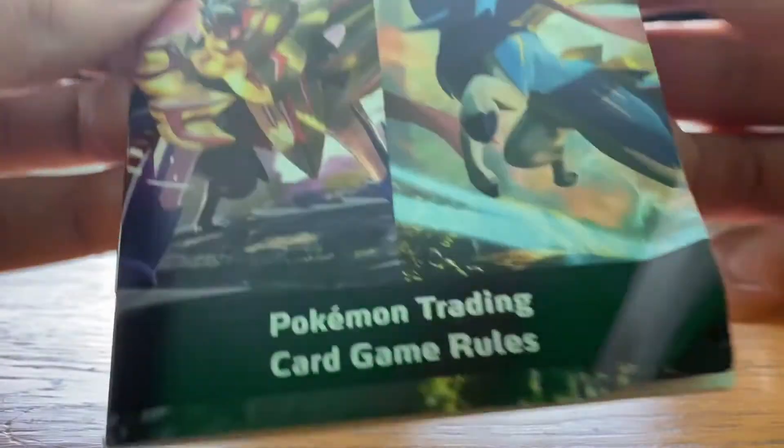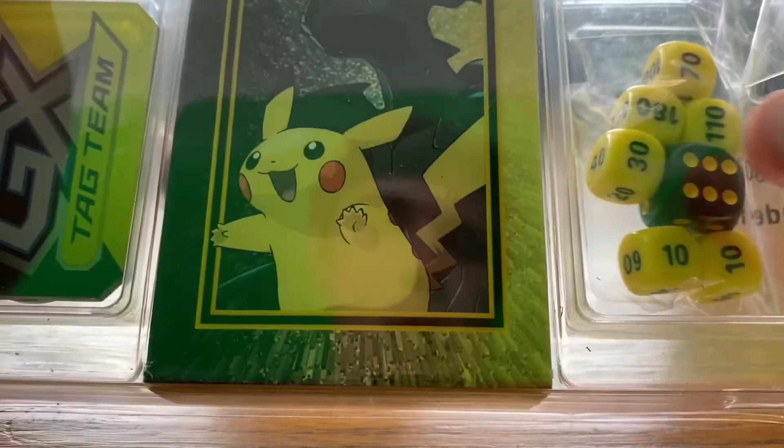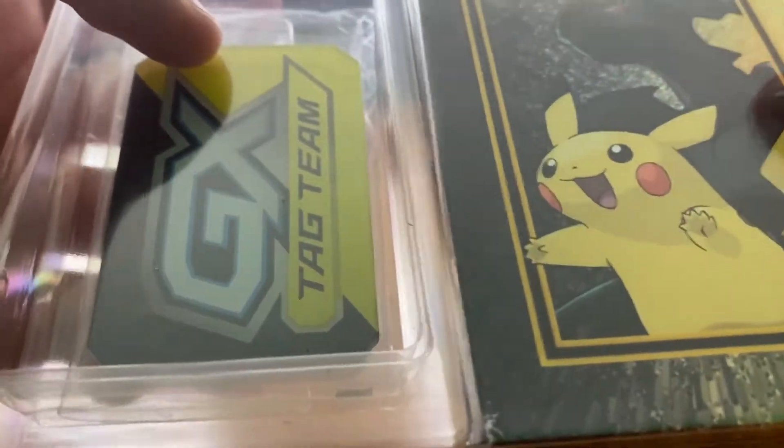Here's a rulebook in case you need a refresher. And here is the packaging. Here are the dice that come with it, the deck box, and the deck itself.